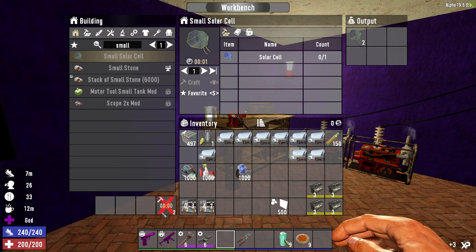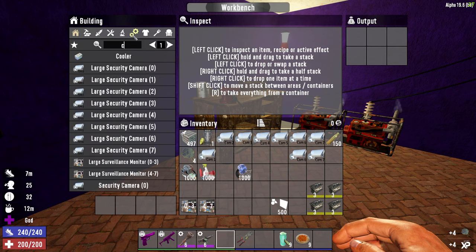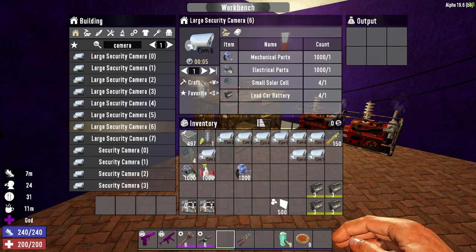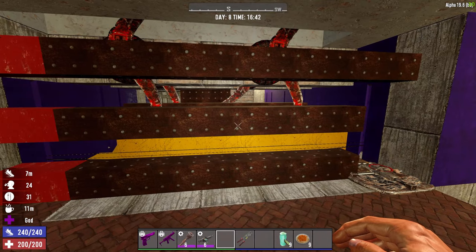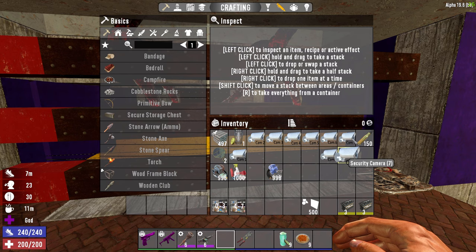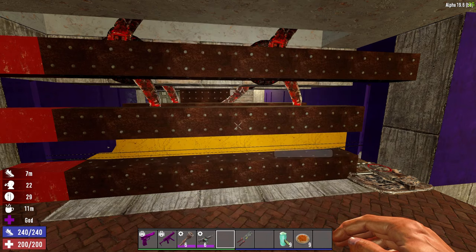If you buy the cheaper one, you shouldn't have any issue. Now we can make the cameras — let's make six and seven since I haven't used those. Basically everything is tagged to a particular number: zero, one, two, three, four, five, six, seven. You can't have duplicates — it'll just take one of them. So you can't have more than eight cameras total.